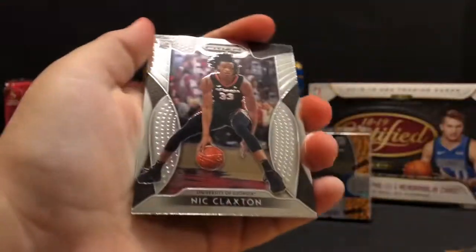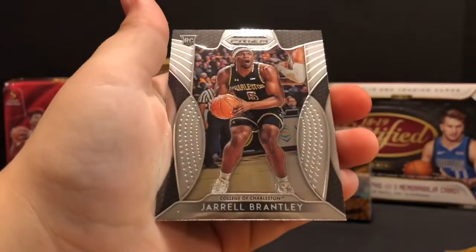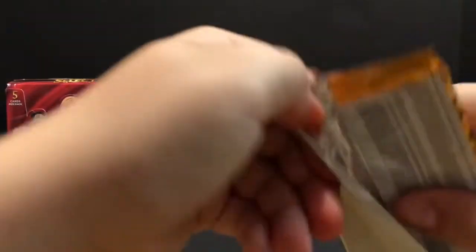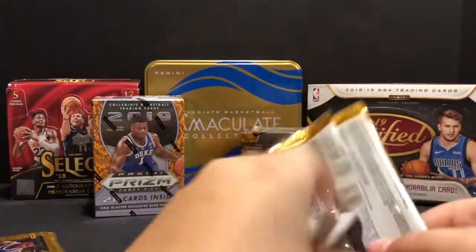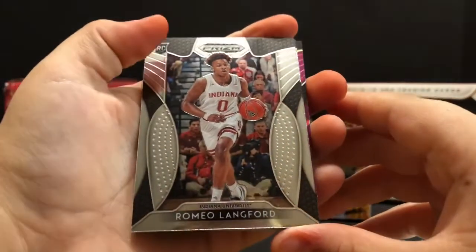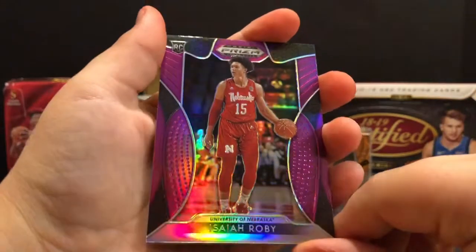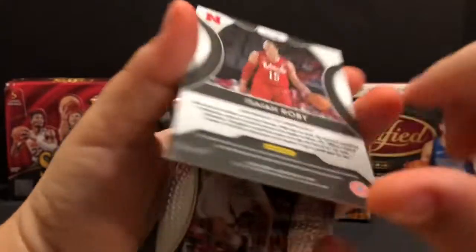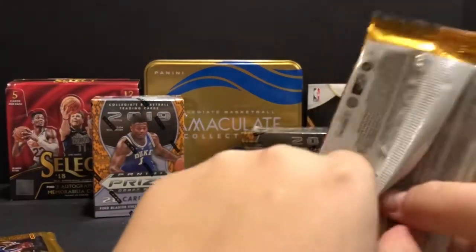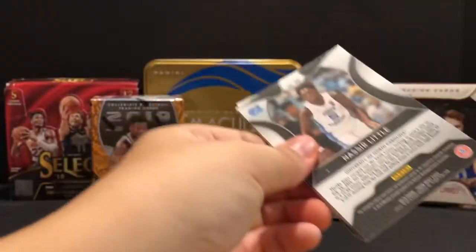PJ Washington Jr. - he's playing really good. Nick Claxton and Dylan Windler for the silver. Romeo Langford. Zion Williamson - that's the white jersey but that's not a silver, that's just the base. Isaiah Roby - just a pink, I meant purple. Dylan Windler - he's from Nebraska. We got a base blue Zion and a base white Zion jersey - both of them for our personal collection.